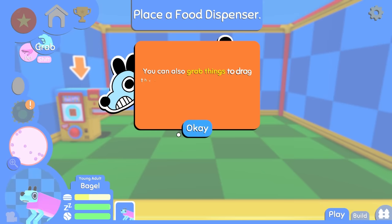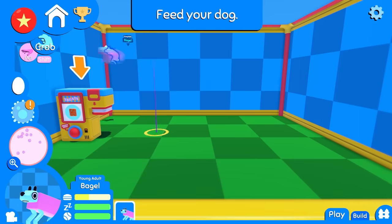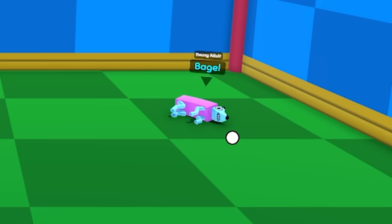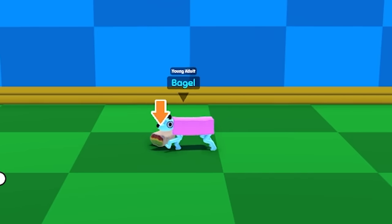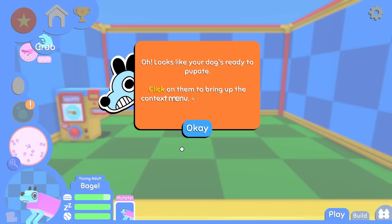If you click on a piece of food, you can command your dog to eat it directly. You can also grab things to drag them around. Use the scroll wheel or hold control to drag them vertically. This feels like too much power. I feel like Bagel's about to straight up die. You okay, Bagel? You want to go get the food? You want a burrito? He doesn't want it — there he goes. Munchies. Looks like your dog is ready to pupate. Click on them to bring up the context menu.